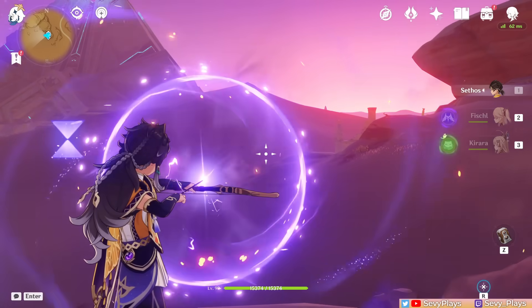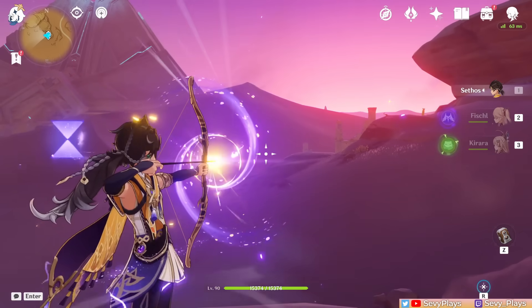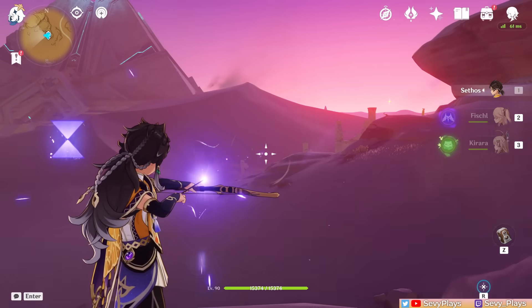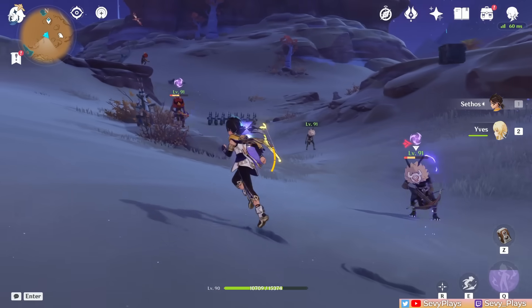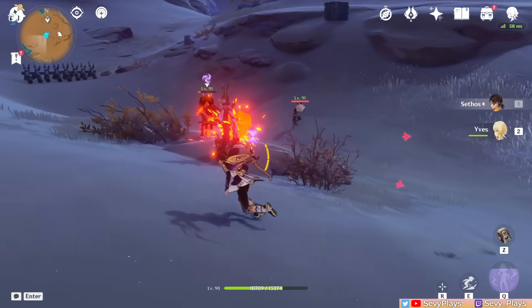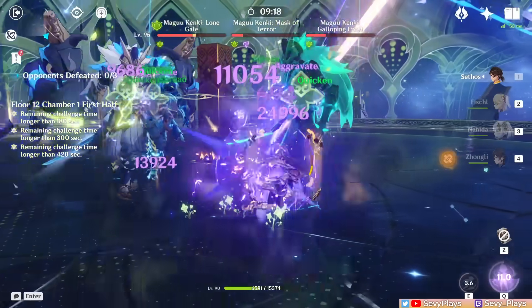And his energy is important because it enables both his playstyles. First is his charged shot mechanics. Sethos' charged shot attack has two charging levels, but it's the second level, called the Shadow Piercing Shot, that's most relevant. Upon fully charging, Sethos cannot move until he fires his Shadow Piercing Shot, which deals Electro damage in a line in front. Against multiple enemies, it's best to line them up to maximize each shot.